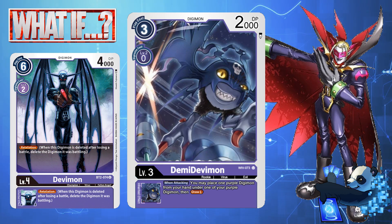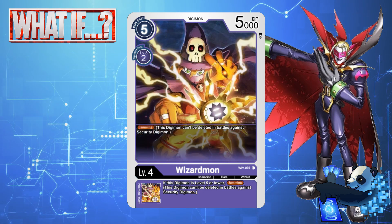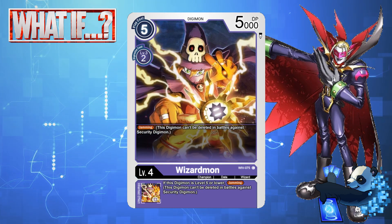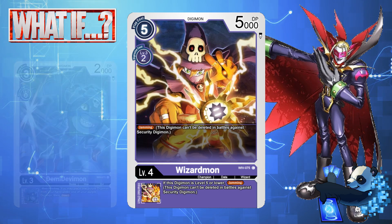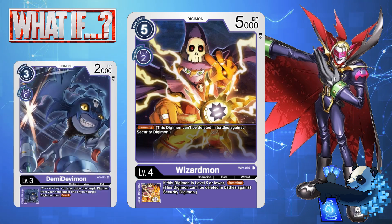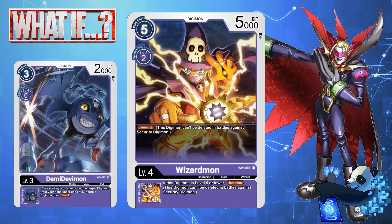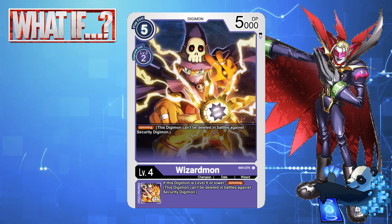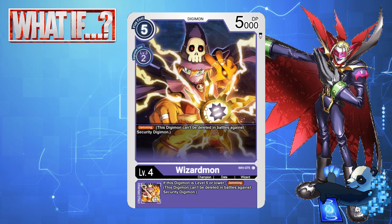For the level 4, I introduce a new Wizardmon. This Digimon has Jamming, and an inheritable Jamming while the Digimon is level 5 or lower, meaning you can load Myotismon as it's attacking with Jamming. Otherwise, it just dies to an option card if it checks one. Stat wise, this Digimon is a 5-cost body with 5000 DP.